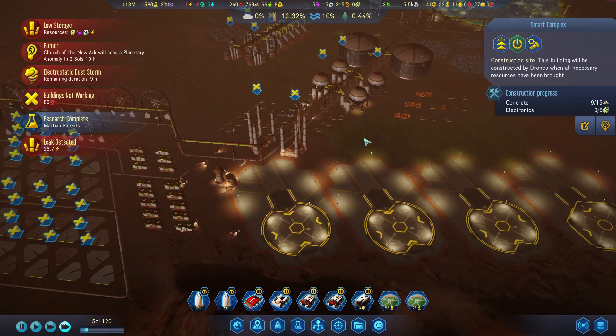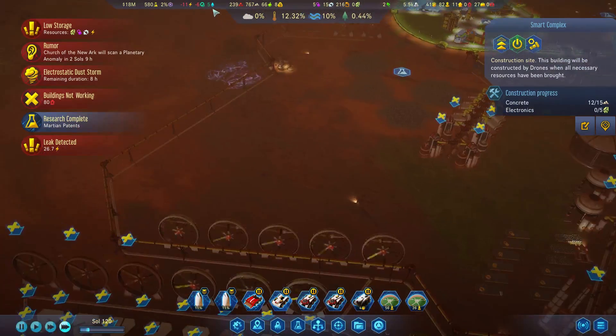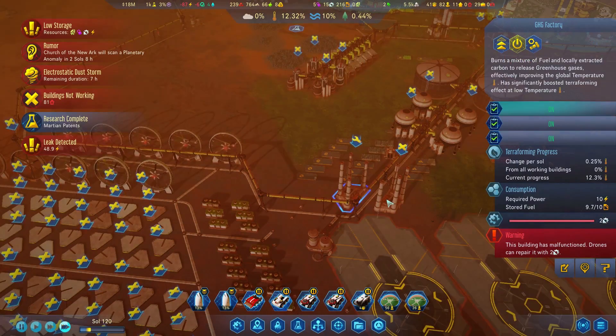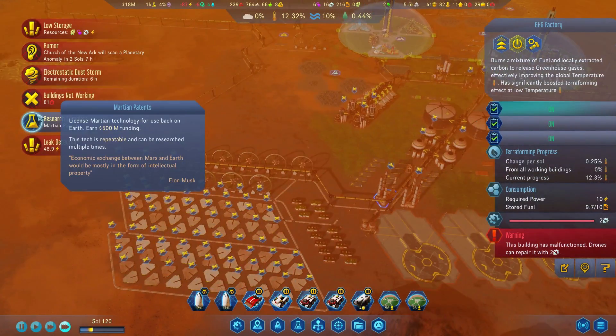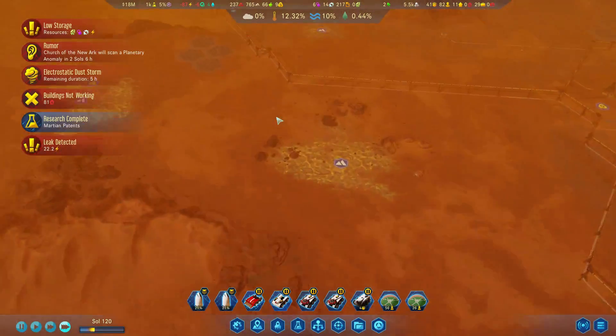The one rocket will get here first, but it will take time to actually get built. We could probably turn one back on, but we need gears — which is fine. About six more hours. No leaks besides power, which is nice.